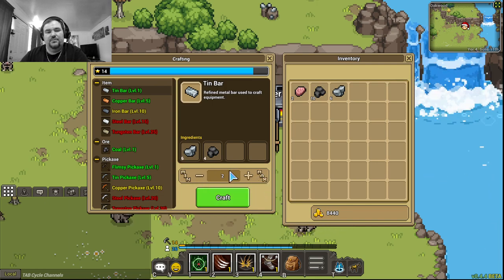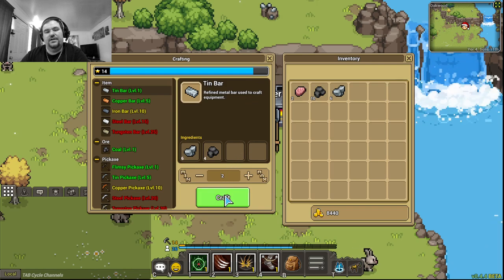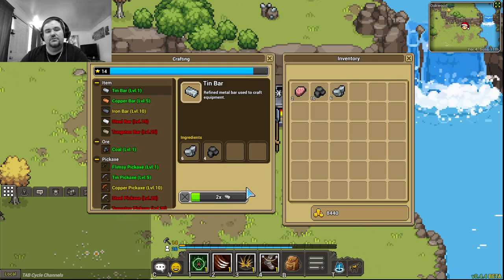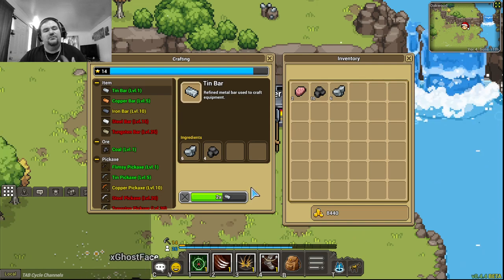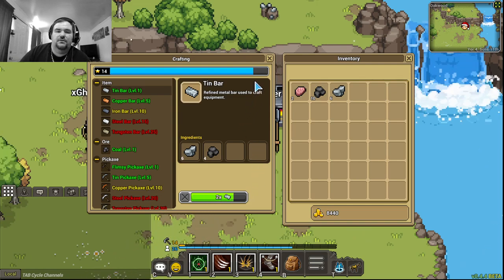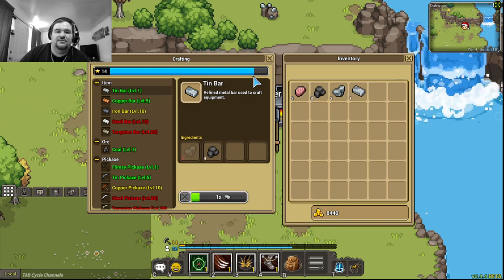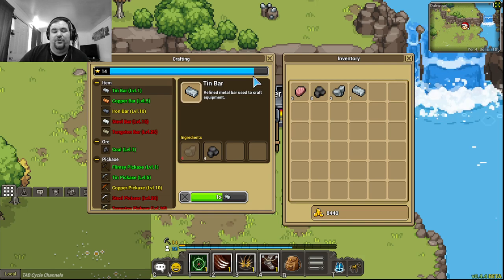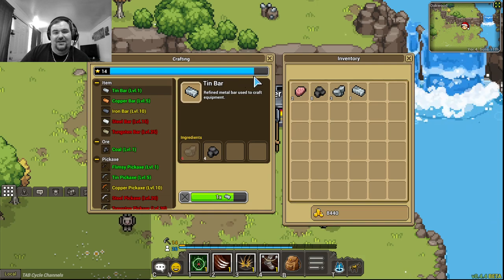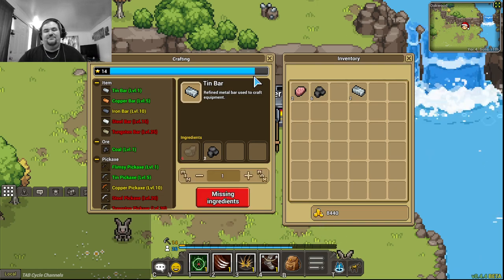Let me make this bar and watch how little the XP bar goes up. We're about halfway there — it'll make one bar at a time. And that's it. That is all you get when you make a bar. Look how little it moves.